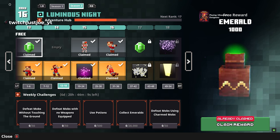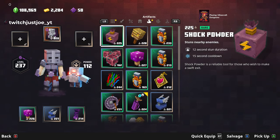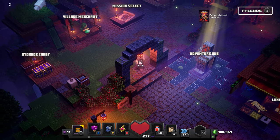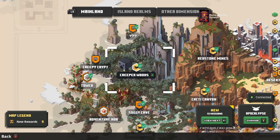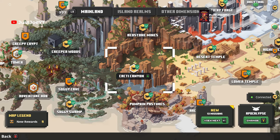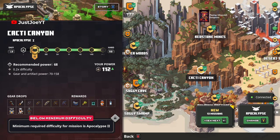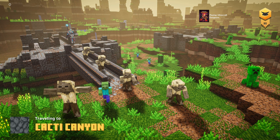For defeating mobs using charmed mobs, we need to equip the Love Medallion artifact. Since we have no weapons selected, I'm going to head back to Cacti Canyon. Below minimum difficulty, Apocalypse level two should be okay.